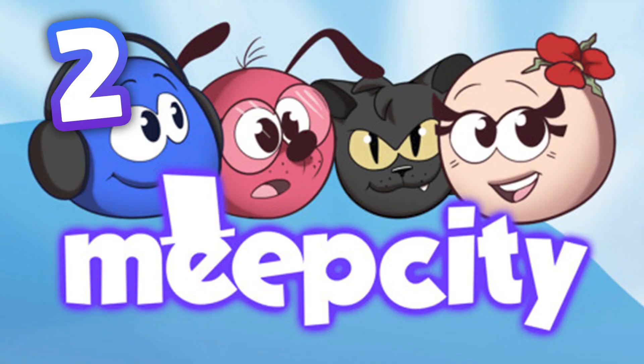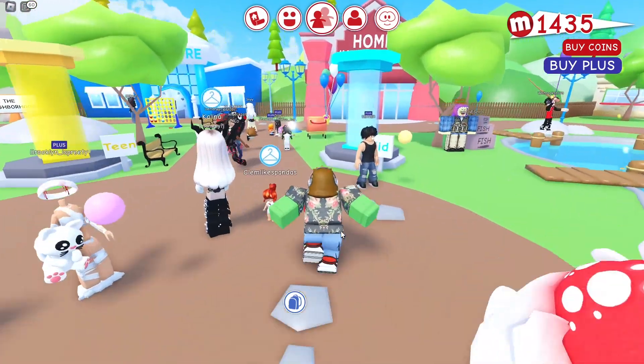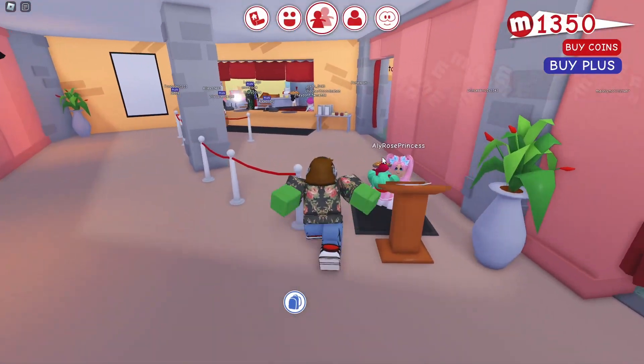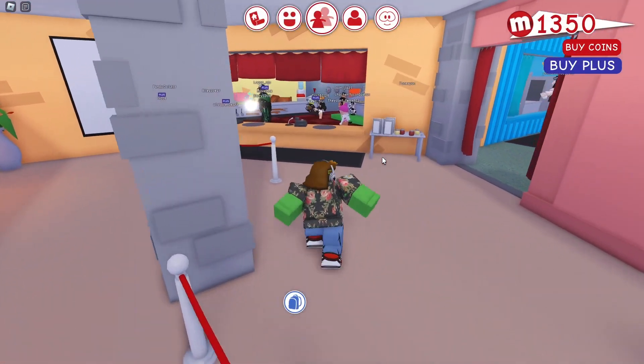Number 2: Meep City. Meep City is a social game where you can hang out with friends and play different mini-games. You can customize your own house and even adopt your own pet. The game has a huge community and there's always something to do.